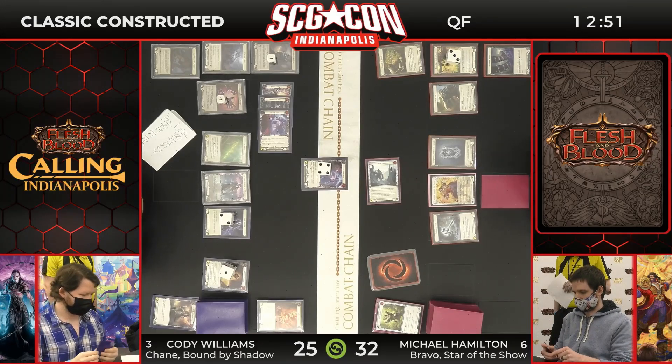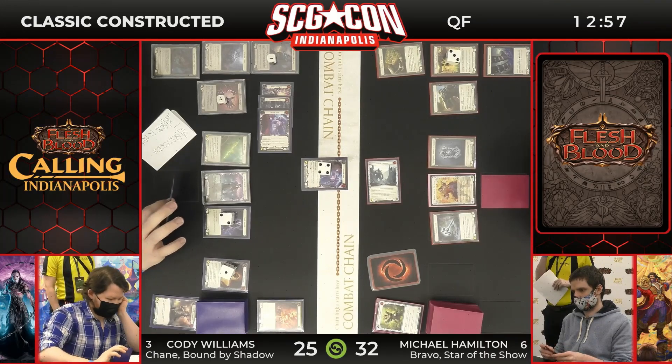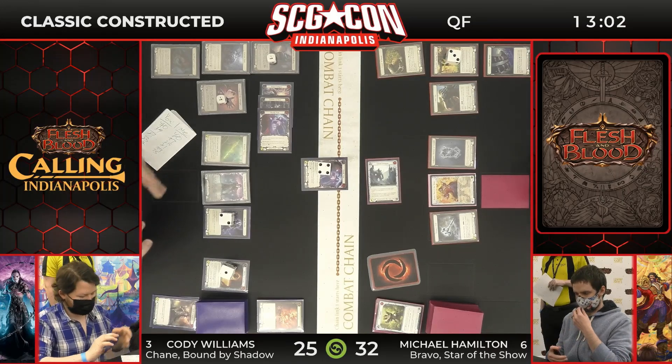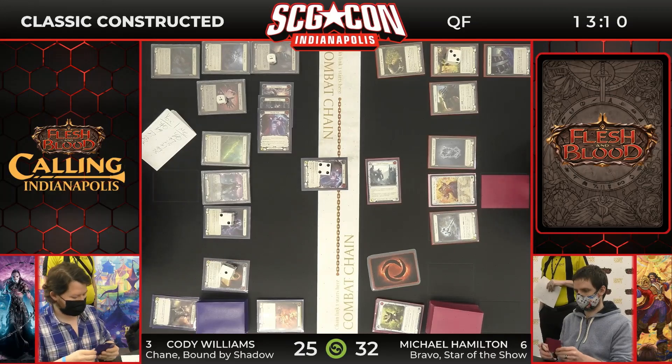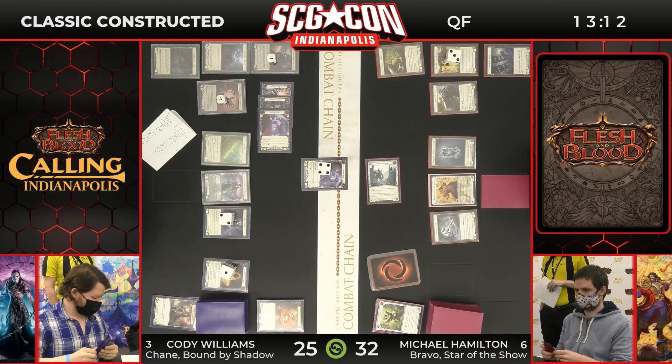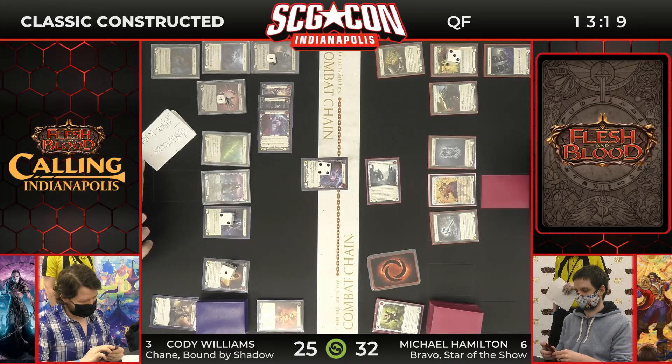If Michael Hamilton could get out of this with some cards, this could definitely change. It seems like Cody Williams is not necessarily creating Soul Shackles — he's not playing the cards that are being banished here, so he's taking some blood debt tax. It's occurring to a degree where Michael Hamilton is just watching that self-implosion. He's not actually having to push damage — you're seeing Cody Williams taking three damage, two damage, almost every turn. And then you've got the Winter's Whale coming in, maybe chipping in for a little damage here.